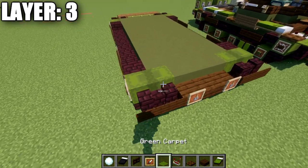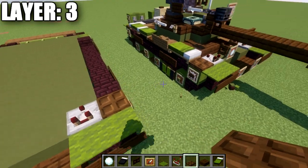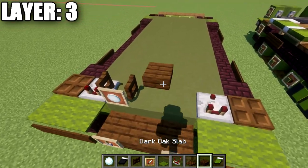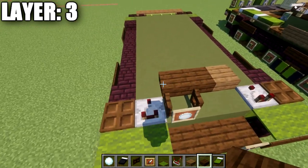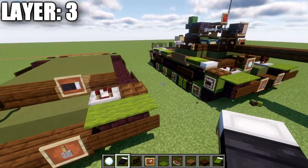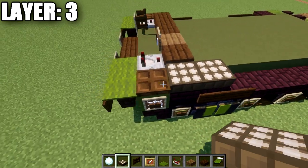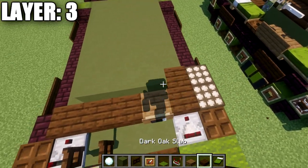Moving on to layer three, start by placing two green carpets on top of these nether brick walls, along with a redstone comparator and a dark oak trapdoor to the side of the comparator. Then place down a dark oak fence gate opened toward the front of the tank, an item frame, and a snowball in the item frame. Place a dark oak slab in the center, then a spruce wood slab to the side, and then dark oak slabs on the other side. Also place an item frame with a black bed rotated sideways, and Java players add a spruce wood sign on the side.